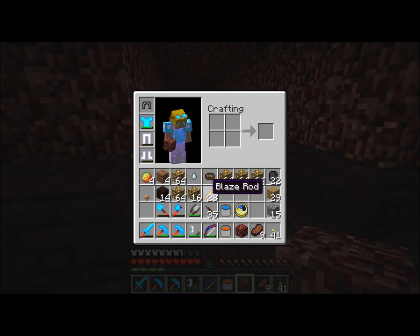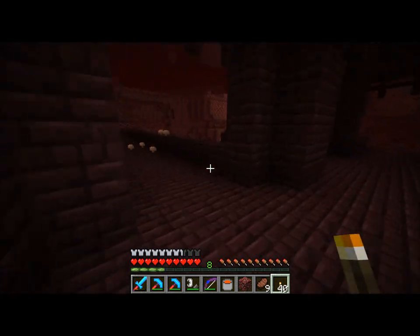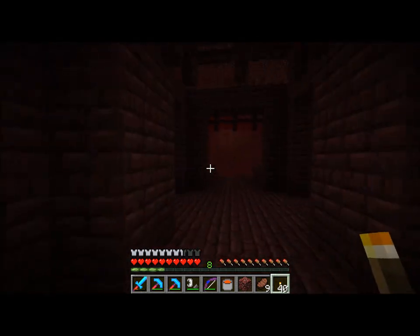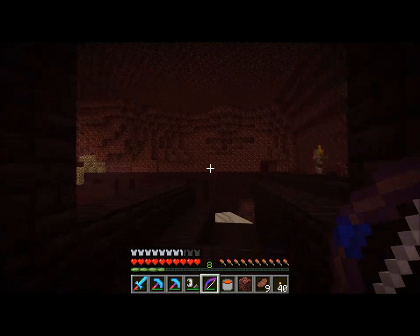We have a bunch of blaze rods — that's fantastic. We've got to find some nether wart because we can't make potions without the nether wart, and we want to make potions really, really bad.